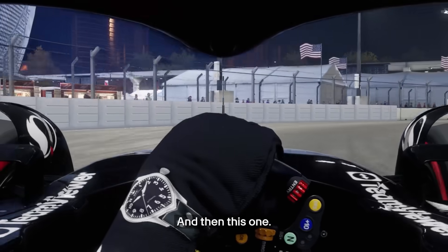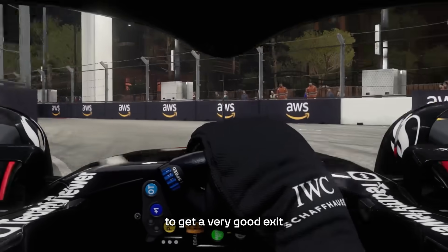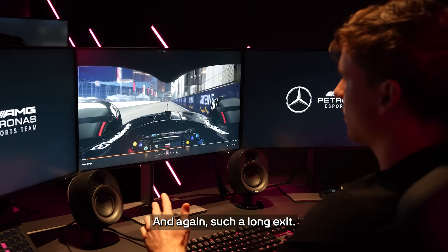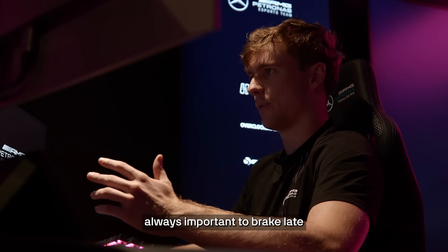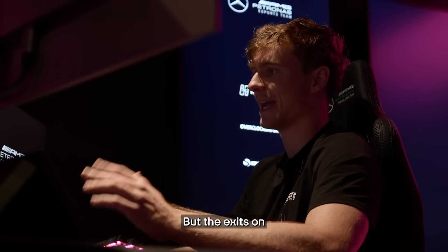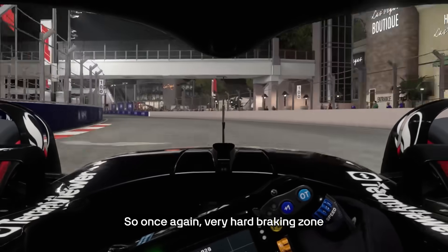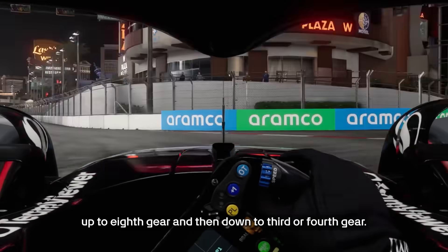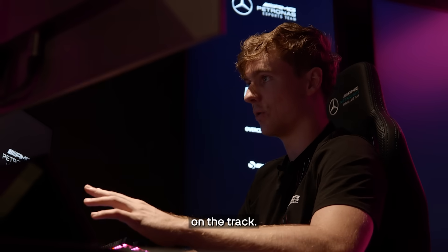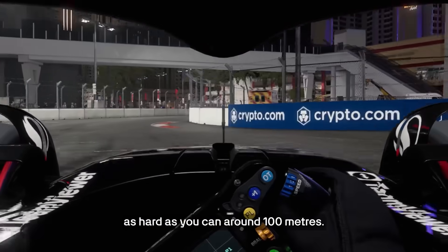It will cost you a lot of lap time. And then this one — it's important to get your car all the way up to the wall in order to get a very good exit out of this corner, and again such a long exit. It's of course always important to brake late and get good apex speeds, but the exits on this track are so important. Very hard braking zone, up to eighth gear and then down to third or fourth, and this is the longest exit on the track — braking as hard as you can around 100 meters.